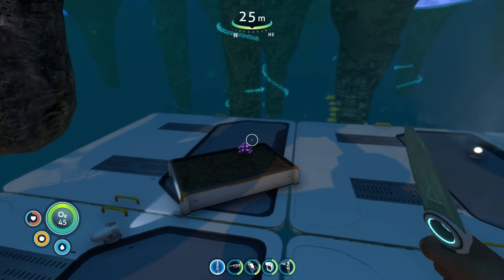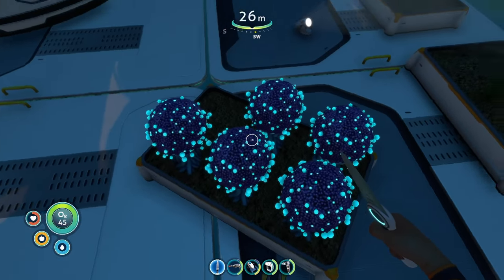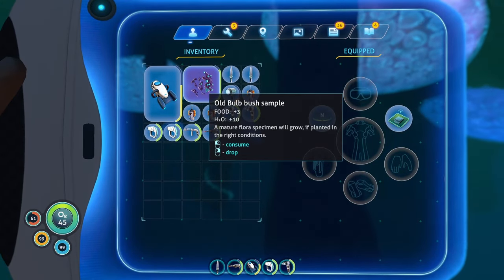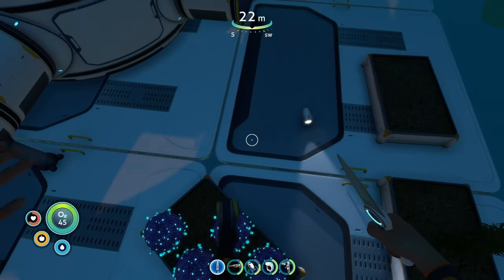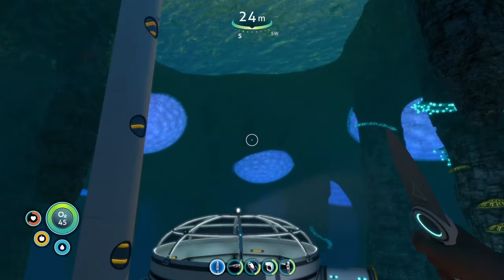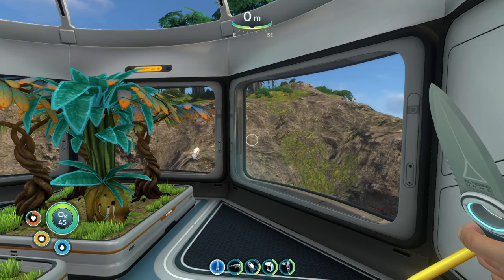The gel sacks only gave four water and five food, so the bulb bush sample ranks above them because it at least gives an acceptable amount of water, even if the food value is terrible. With that, we can start looking at the interior plants — the plants grown in interior grow beds — which are going to be the good plants.